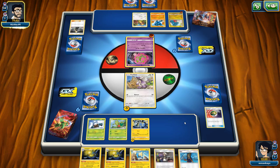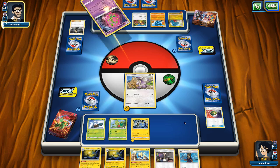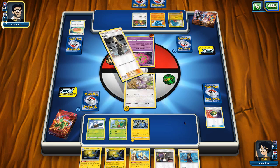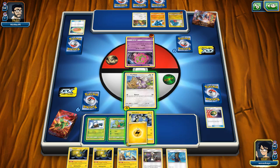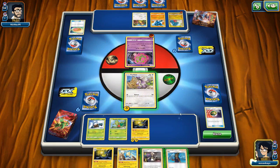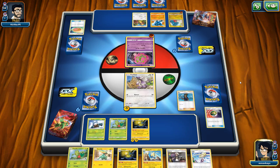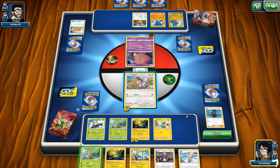So let's hope we can get our Lantern charged up enough — or our Manectric — though we don't even have a chance to get a Manectric; we've committed to our Lanterns. It looks like Cynthia's going to go back into the hand, and that's okay. Another Electric Energy — we can put that on Chinchow. We do have Lily just in case we need some draw.